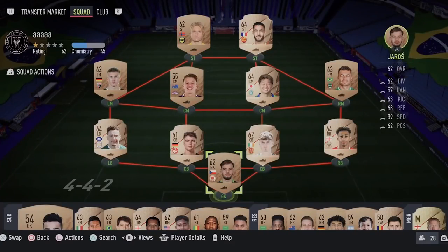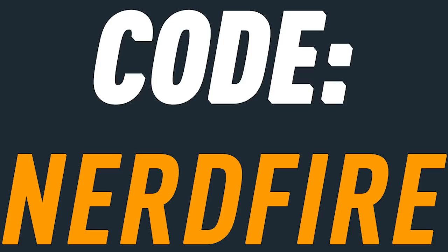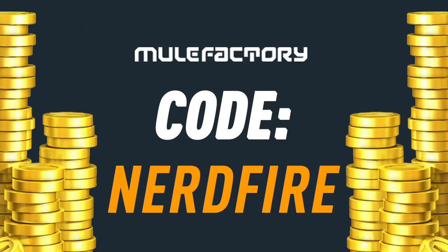We've got a brand new 84 plus player pick SBC out, let's open a load of them up and see what we can get. Head over to movefactory.com for the cheapest, most safe and reliable coins and use the code nerdfire at checkout for five percent off your order and get yourself some FUT coins to boost your team.